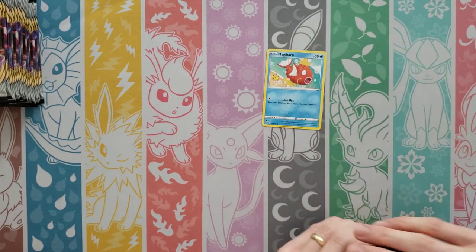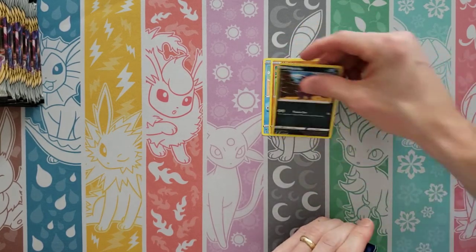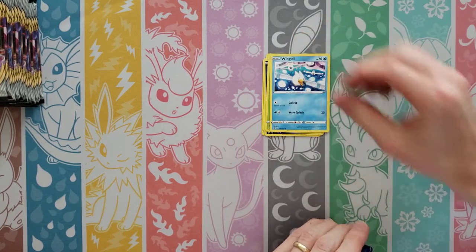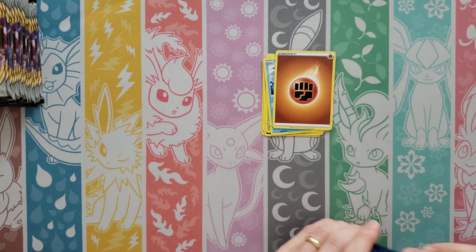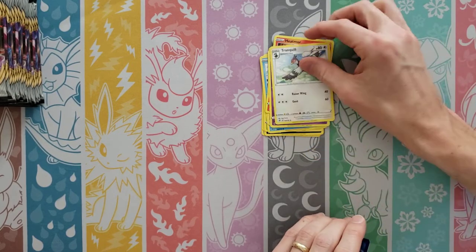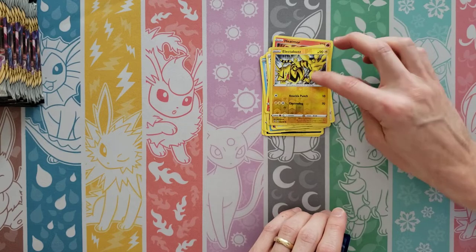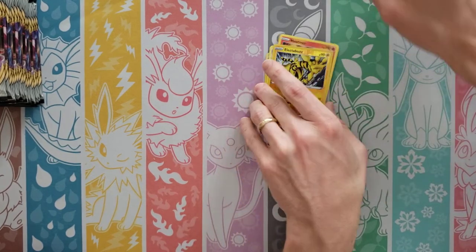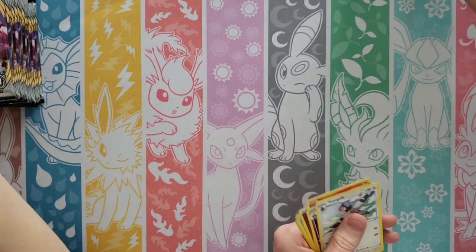Alright, what are we gonna hit here? Magikarp, Meditite, Stunky, Grubbin, Wingull, Fighting Energy, Heatmor, Zatu, Tranquill — Reverse of an Electabuzz — and then a Zamazenta Rare. That was a Rare I don't think we've gotten yet.